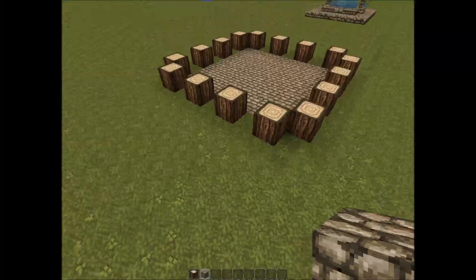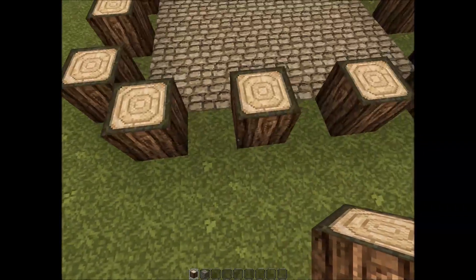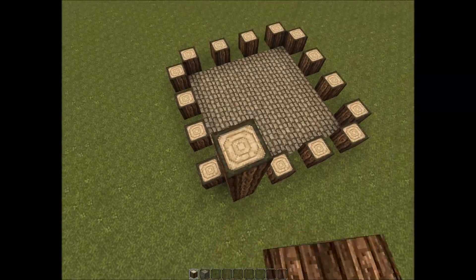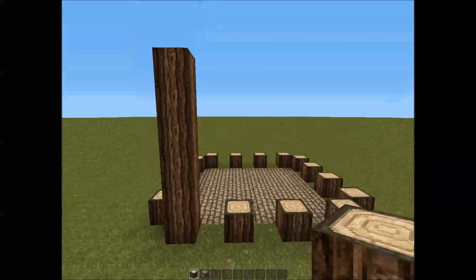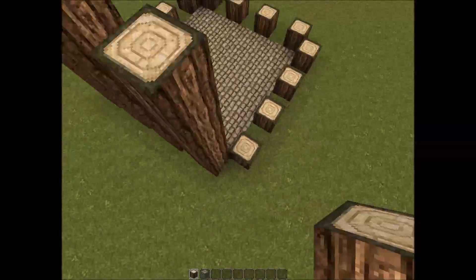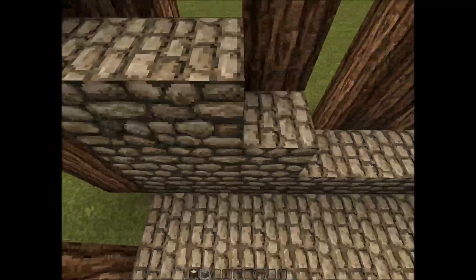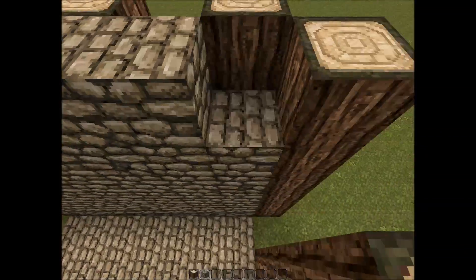I'm going to skip ahead here. What you want is you want to have four logs on the outer bit, poking out over the edge. Then you want to have a slight diagonal, and then four again, so you want that to be a square. The next thing you want to do is bring all of these up 5, so that they're 6 high. Skip ahead for this as well. Now we've got that done, we want to make the inner layer of your cobblestone, all the way up to the very height.